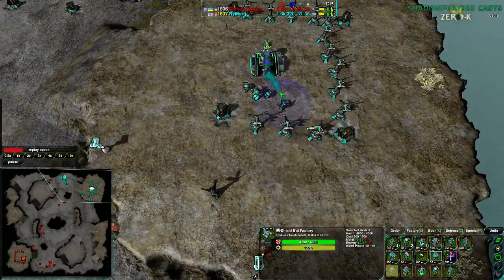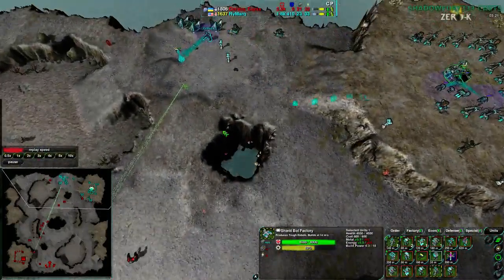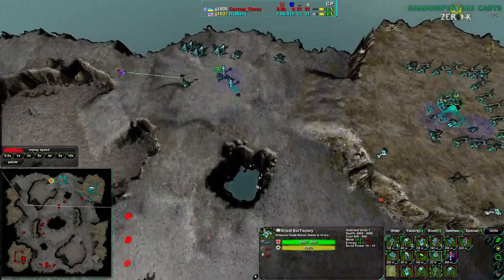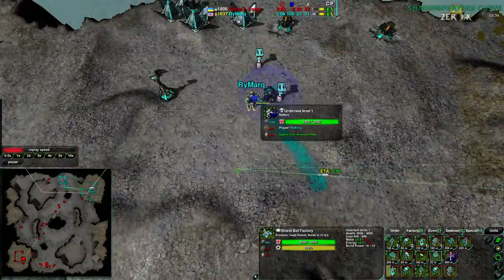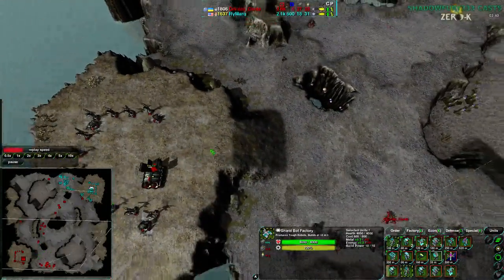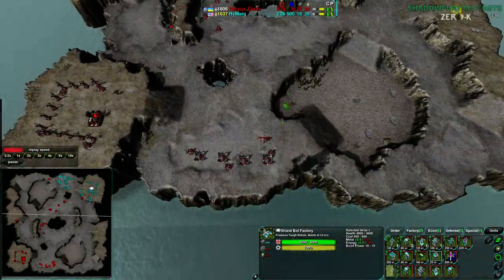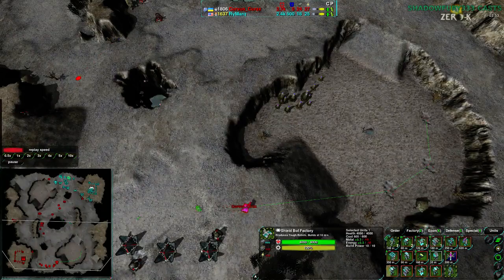Rymark is going for a decent amount of thugs, rogues, and bandits, but I'm seeing a bit more of a turtle-heavy play. He has several defenders and Lotuses up — a pretty strong defense perimeter right now, and it looks like he's continuing along with that. His commander has been upgraded, though with no modules, just upgraded for the extra build power. Another Lotus being built up. Rymark definitely going for heavy defense, while Corvus Korax has absolutely no static defense — just his commander, which has been upgraded to beam laser nano lathe and is being upgraded again.